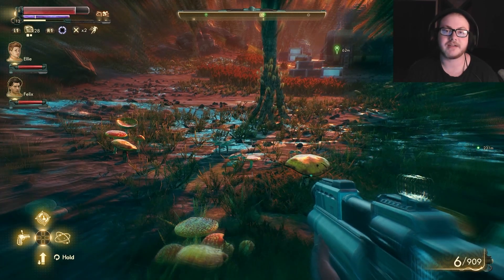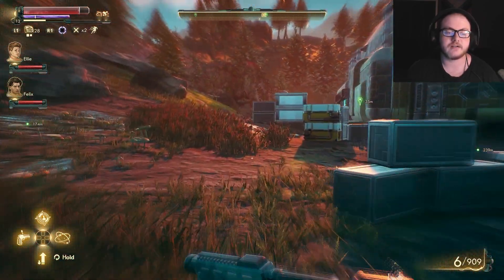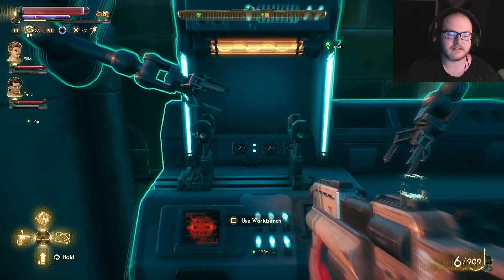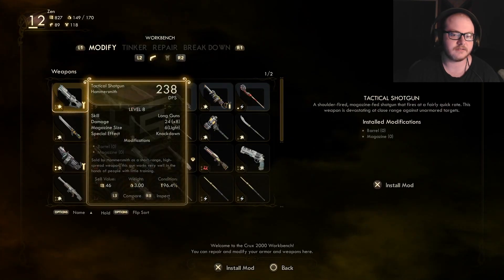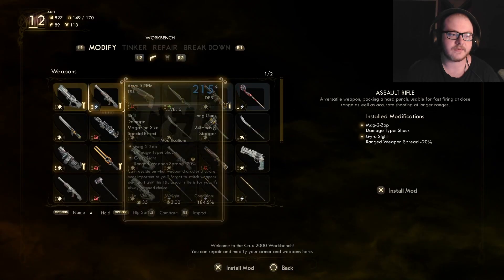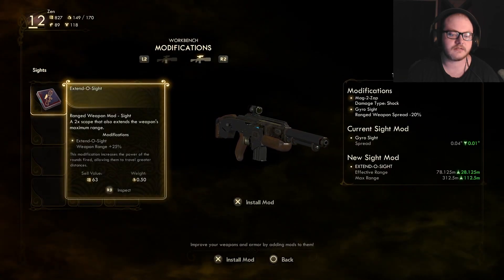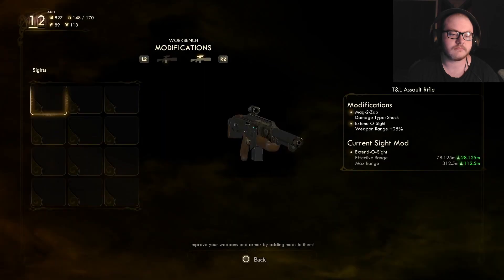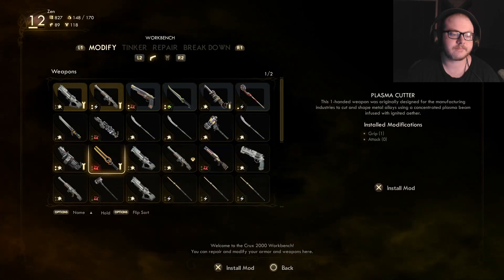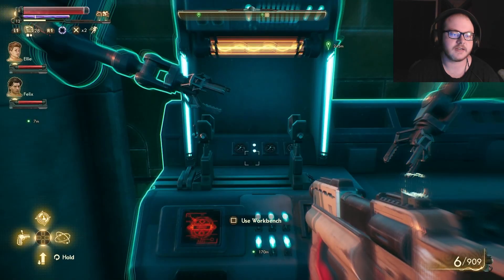Hey everybody, welcome back to another episode of The Outer Worlds. We're going over here to get the schematics — we're still on the diet toothpaste quest. Oh hey, look at a workbench! I don't think I have very much stuff. Mag pistol... I really don't have a whole lot. Oh that's right, I have this thing. Cool.